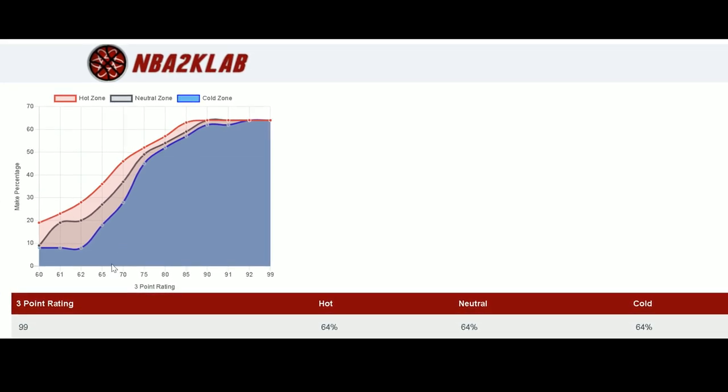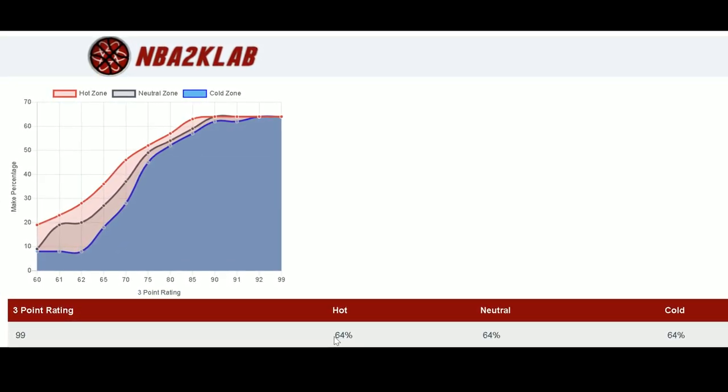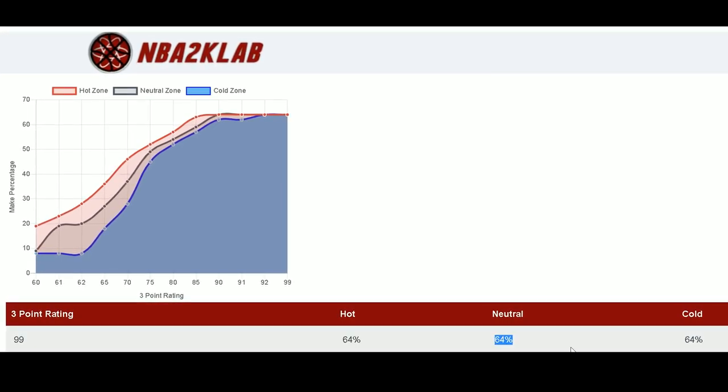Shout out to NBA 2K Lab — they have a hot zone section where for different three-point ratings, they tested the make percentage when you have a hot, neutral, or cold spot on the court. It really doesn't make too much of a difference in terms of the percentage — three to four percent — that's not very noticeable in the game. But we're going to talk in a moment about why it's very important to develop those hot zones.